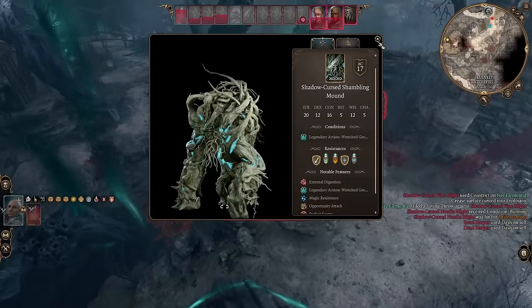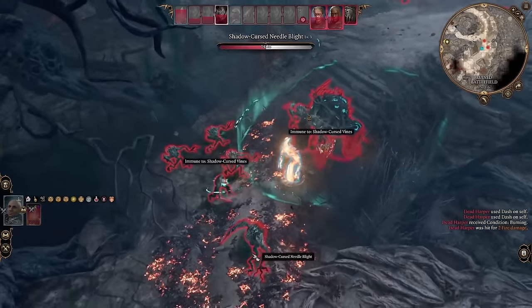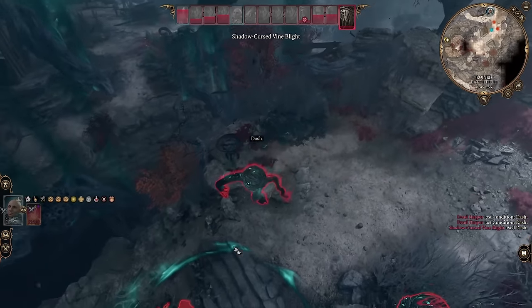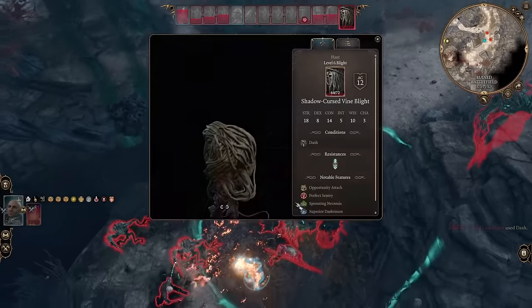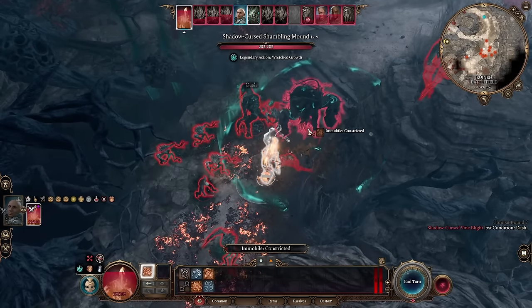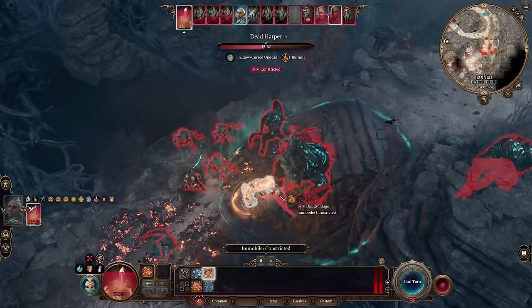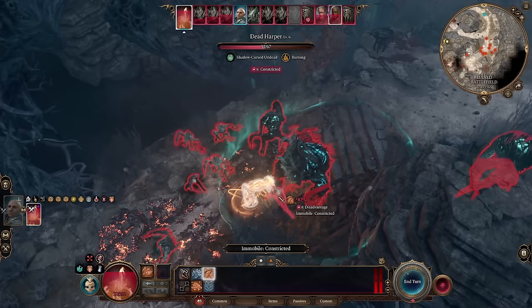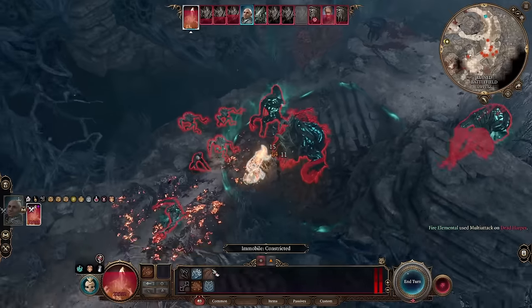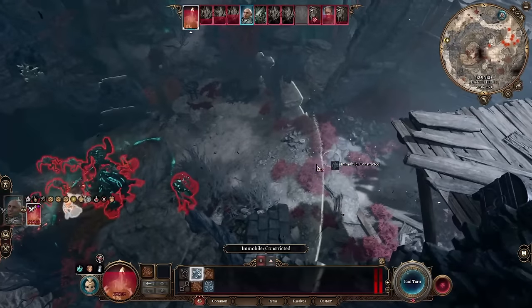There are two shadow cursed harpers in the fight as well — they decided to join a little later for some reason. They have constricted the fire elemental here so he's immobile, but fortunately he can teleport. I've just brought the fire elemental because I already had him with me. I don't think he's the best choice for this fight nor is he needed, but as I'm trying out a changed fight on honor mode I'm being cautious, and it's nice to have an extra target to split their attention.